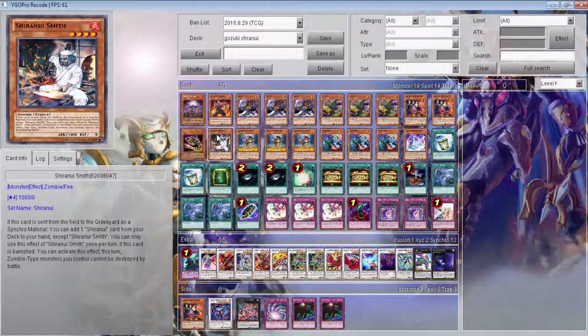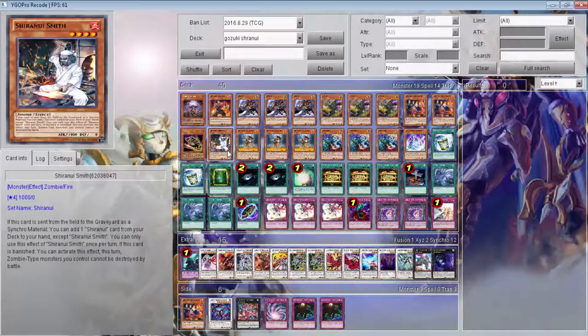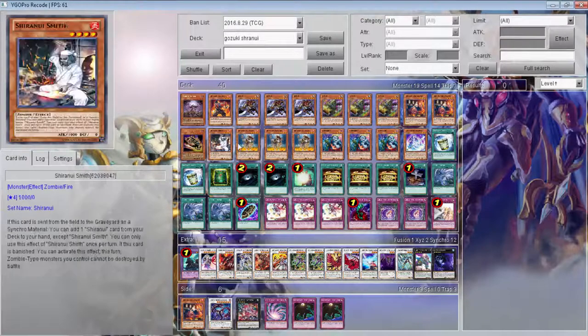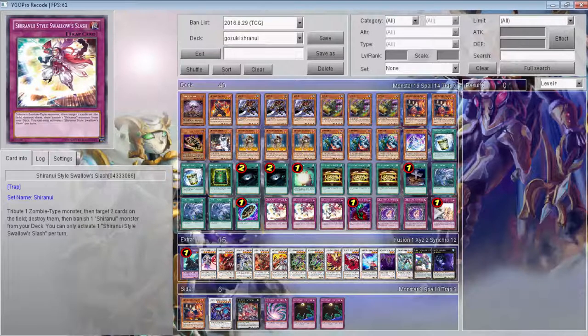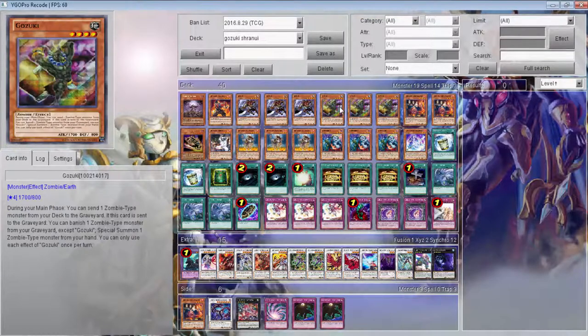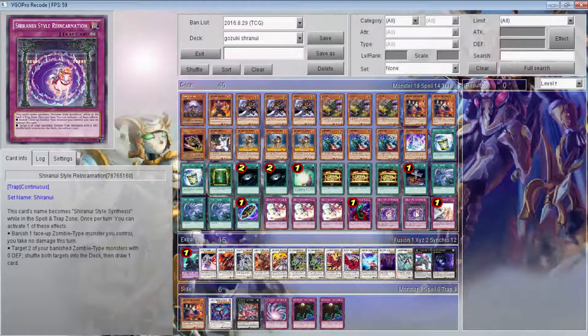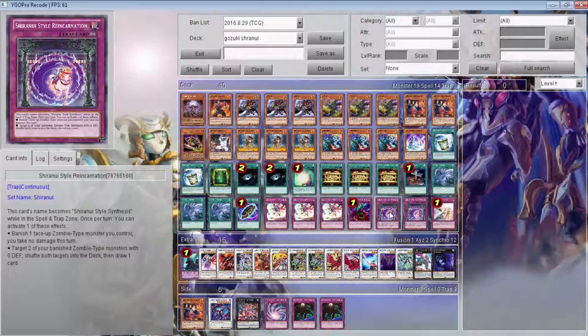I also put in a Smith because this card is a lot better when you have stuff to search — something like this or this. With Gozuki you could search for it with Gold Sarcophagus, or you could tribute Gozuki to pop something, then banish it so you can special summon it back, protecting all the zombies from battle so nothing dies and you have it for next turn. When you sync it, you can search it again and keep going, or just do whatever you want. Gozuki can banish a zombie and you just keep recycling.